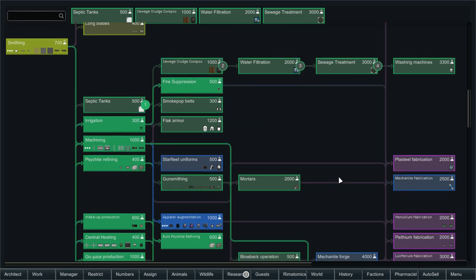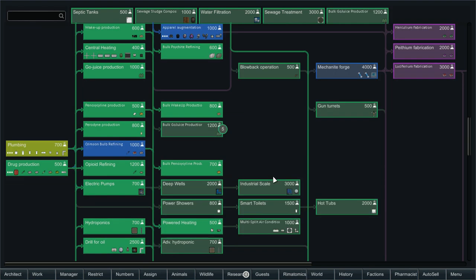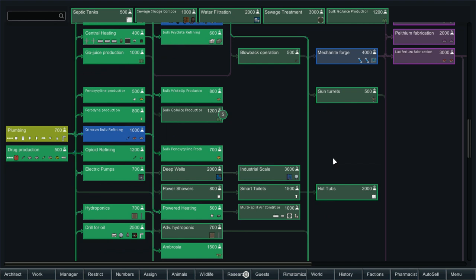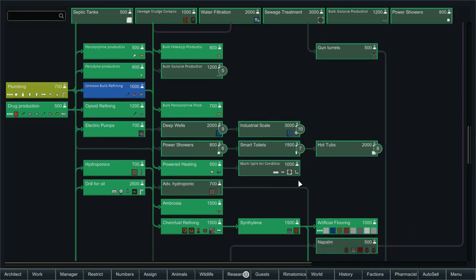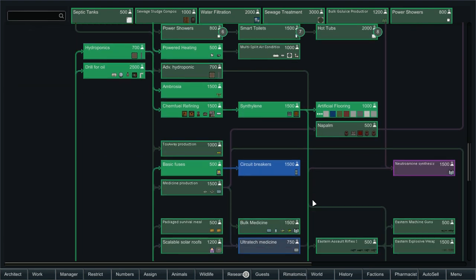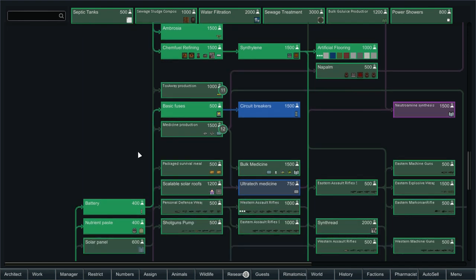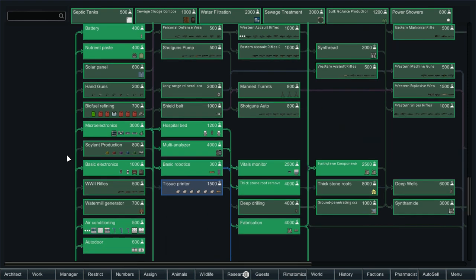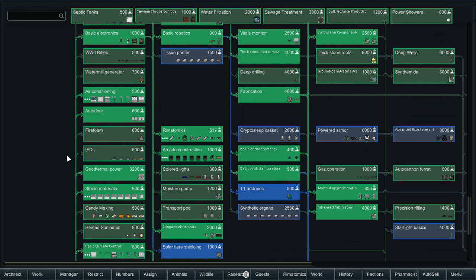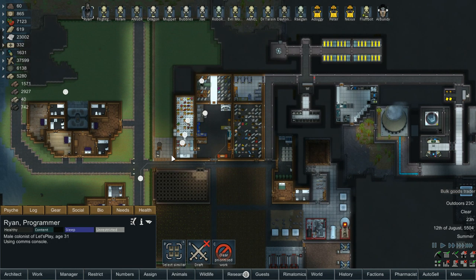We also need to start making guns, but that's a lot of steel. We didn't get the Gojuice production — we'll get that. We got power showers, smart toilets, and hot tubs to get through as well. We'll also go industrial scale water — I doubt we really need it but we'll get it anyway. We may as well get our medicine production, plus anti-tox and methadone. Just because we've got most of the other drug-related stuff done already.